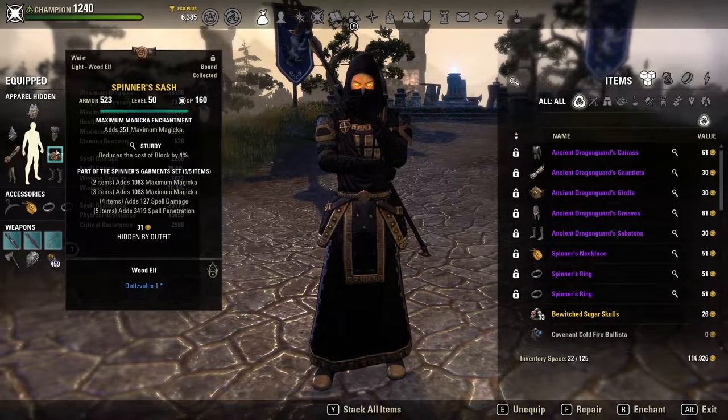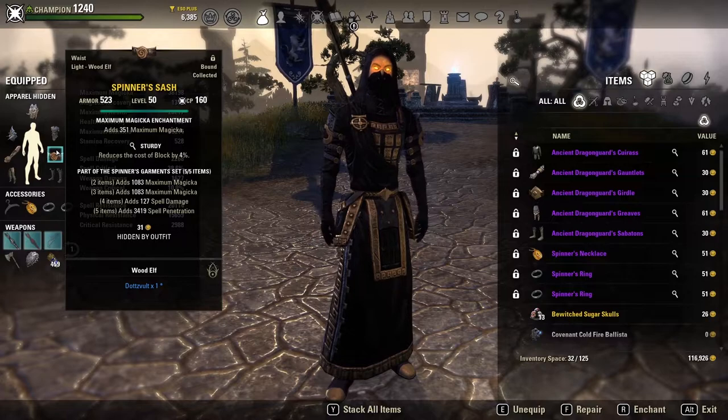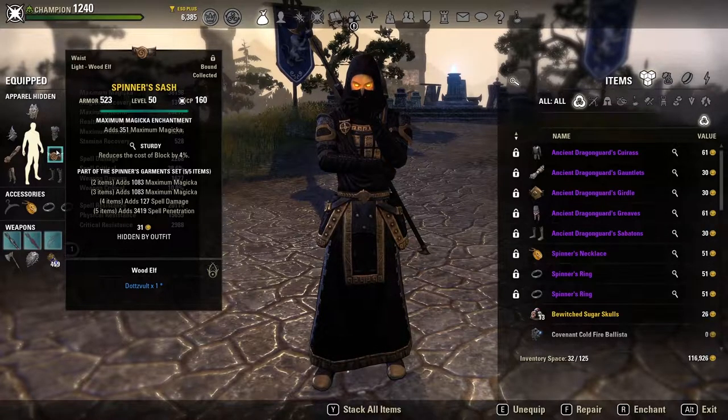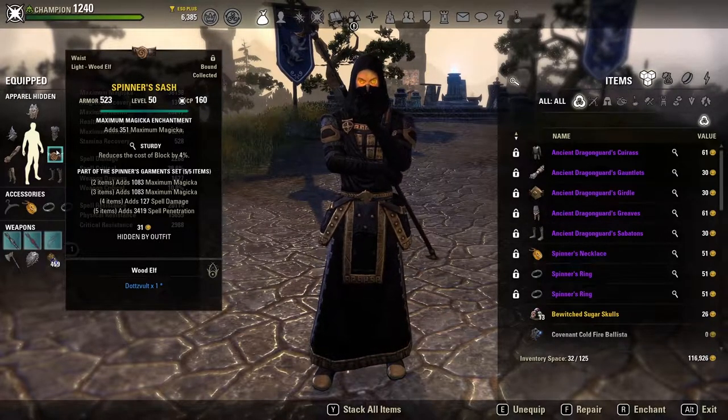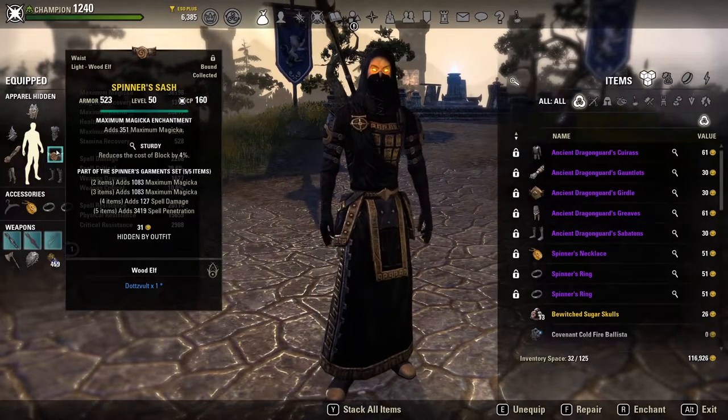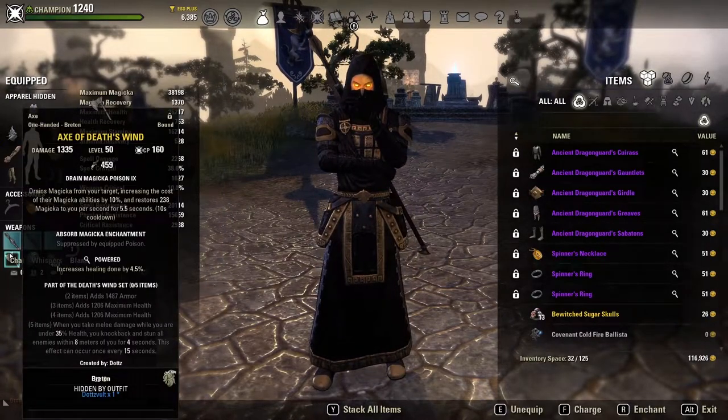My other five-piece is Spinners — two lines of maximum magicka, a line of spell damage, and a nice boost to spell penetration. Spell penetration is a really strong stat, especially for Magicka Templar. With 38.2k maximum magicka unbuffed, we still have almost 2300 spell damage, so the extra spell penetration means our monster set and skills hit really hard. The two lines of maximum magicka also play well with Inner Light on the front bar.